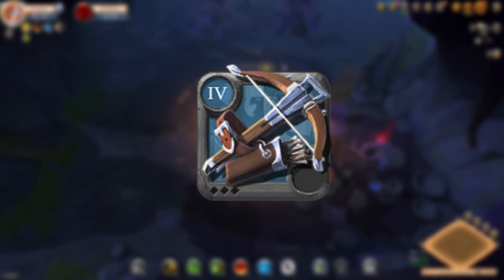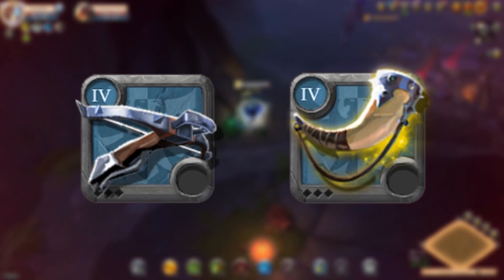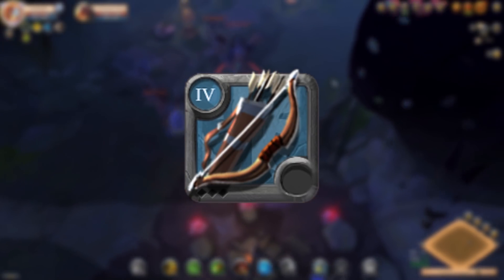Crossbows — you definitely want to pick light crossbow, it's by far the best one, and as always, pair it with Mistcaller. For bows, the normal bow is your best bet, by far. Like, really.